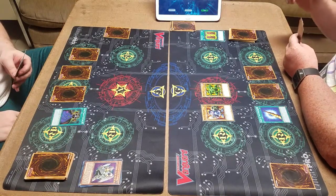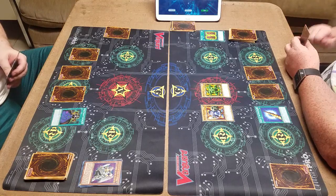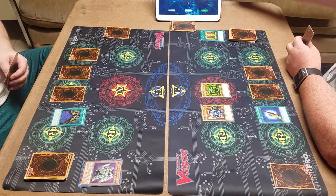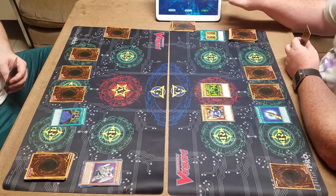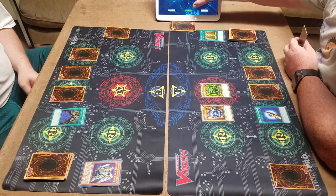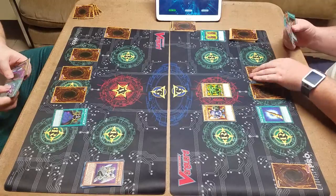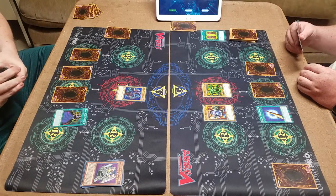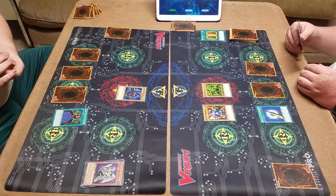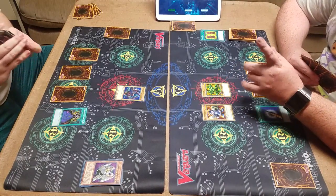I activate Dark Magic Curtain. Half of 2500... divide by 2. Half of 24 is 12, so it'd be 1250. I summon a Dark Magician from my deck. That's a shuffle — yes, that's what I thought. Let me cut it. Remember when we cut it.